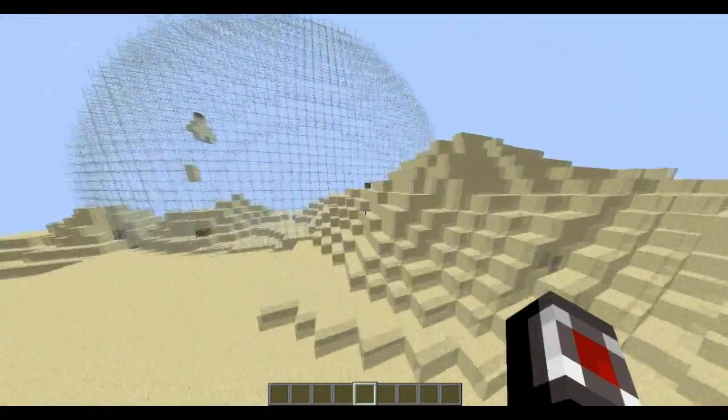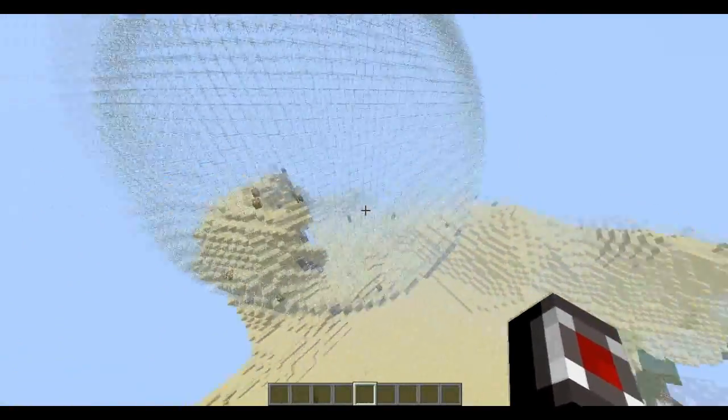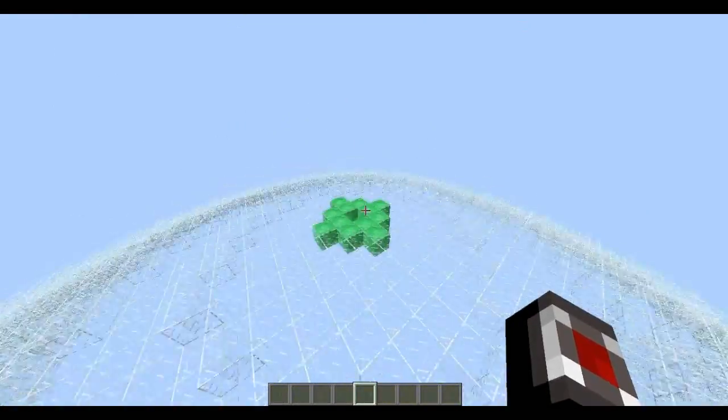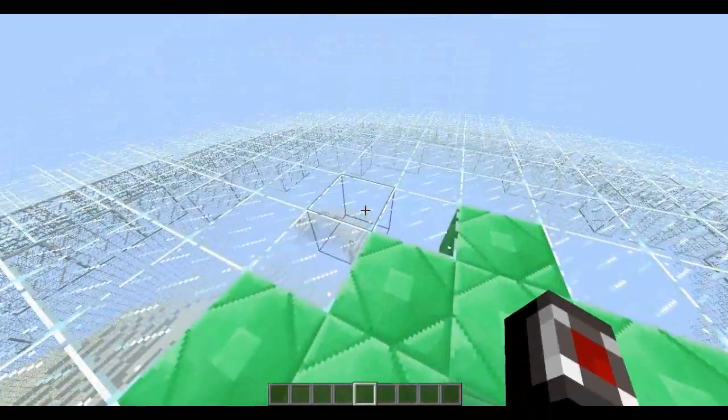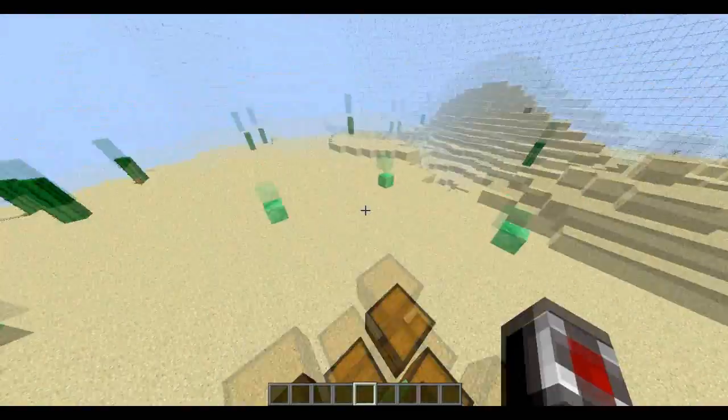Once you have your lobby with signs and stuff, you're gonna build an arena like so. This is my arena — it's got a glass dome. I'll show you how to make the glass dome and what is required in your arena.